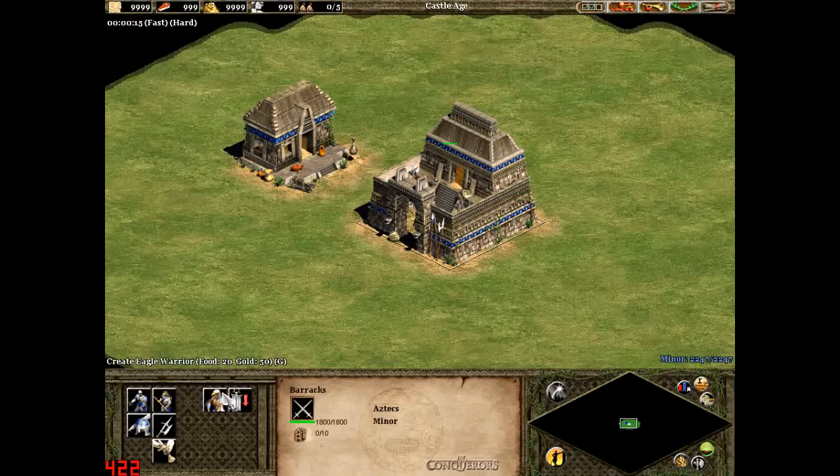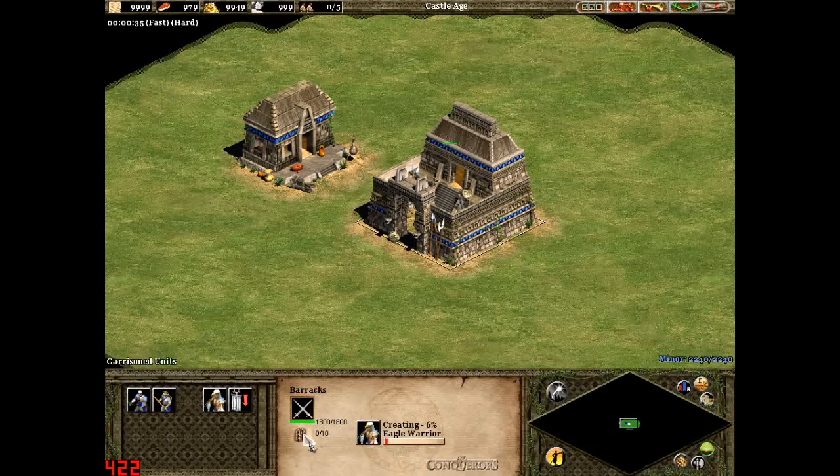Another Aztec bonus is that all military units, regardless of whether they come from the barracks, castle, siege workshop, or archery range, are created 15% faster. So creating an Eagle Warrior will be 15% faster than, for example, the Mayans can create theirs.